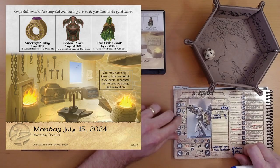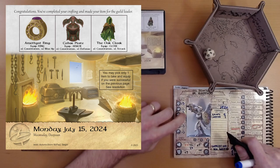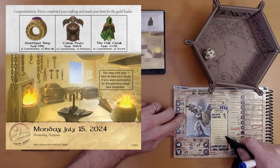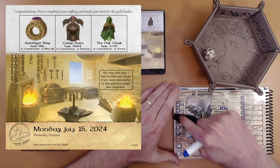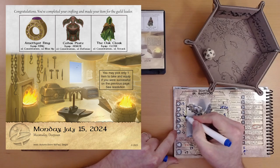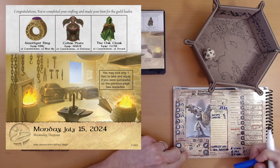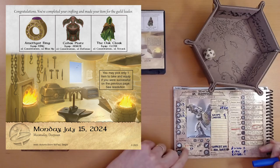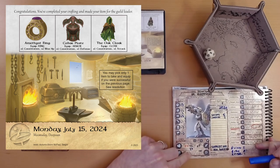Plus one constitution. Ivy goes to plus two constitution. That's fantastic. And defense goes up to plus eight. Yeah, she's going to be pretty tough to hit. Plus eight. Wow.